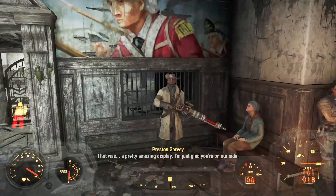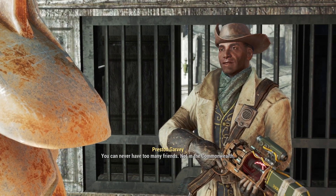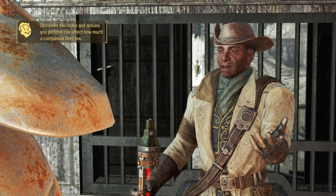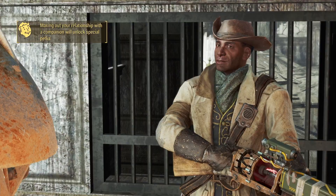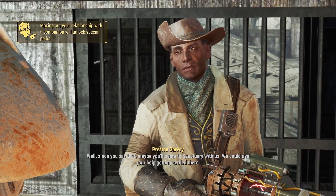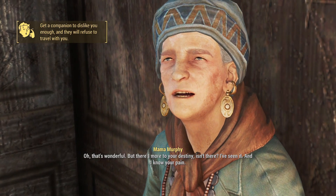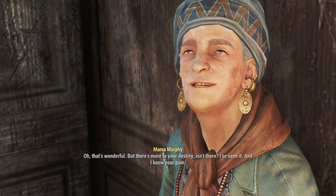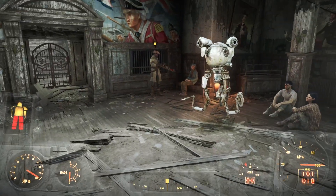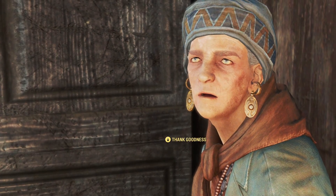Hey Preston, Deathclaw is defeated and raiders are eradicated. I'm just glad you were on our side. The feeling's mutual, Preston. You can never have too many friends — not in the Commonwealth. Listen, when we first met you said you were just passing through. Well, maybe this will help you reconsider. You've earned it. You're welcome. Since you say that, maybe you'll come to Sanctuary with us — we could use your help getting settled there. Alright Garvey, I'm in. But there's more to your destiny, isn't there? No Mama Murphy, there's nothing more to my destiny. I'm just going to skip through her dialogue super fast because I don't like prophecies and stuff in video games — I don't like them in media in general.